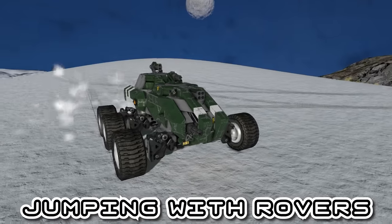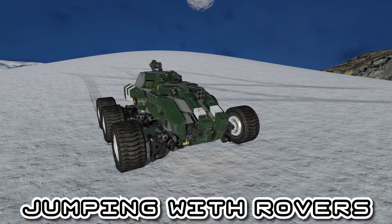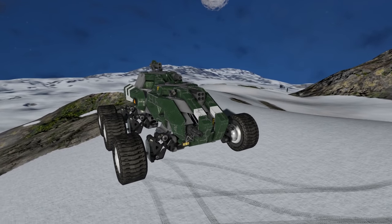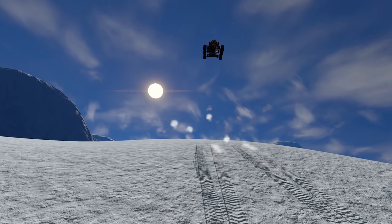While we're on the topic of rovers: if you hold X on PC, or left bumper and X on Xbox, it lowers the suspension to its lowest point. When you release, you do a comically large jump. This is very useful for getting your rover unstuck, avoiding obstacles, or freaking out all your passengers as you jump off the edge of a cliff.